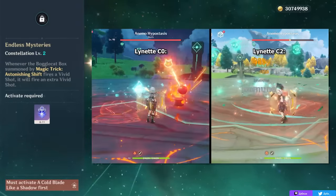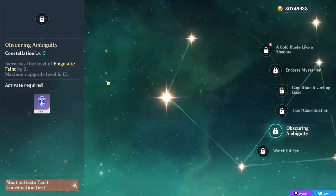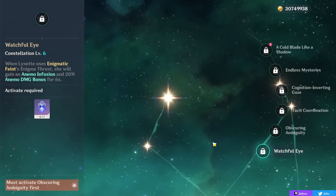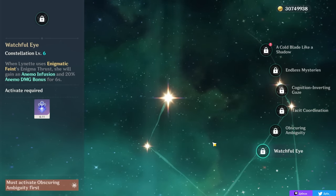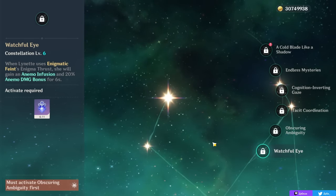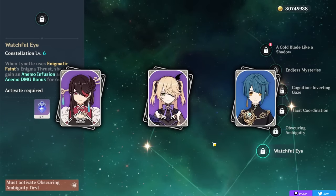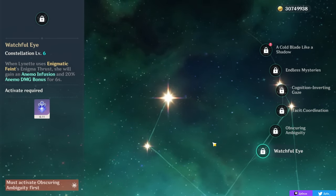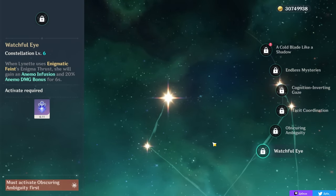Her C6 is very similar to Kazuha's, in that it will give her an Anemo infusion when she uses her Elemental Skill, while also gaining 20% Anemo damage bonus, with both of these lasting for 6 seconds and giving her a brand new playstyle. She still won't be like an insane main DPS option — it just makes it so you can on-field her if you want to, and play as a driver in something like a taser team where she can still swirl for you and have more personal Anemo damage. A 4-star character unlocking a new playstyle is a nice thing for people who want to main her, but not something super important to go for. Her early constellations, even just C1, really is nice for quality of life.